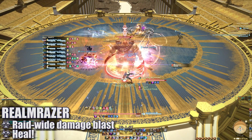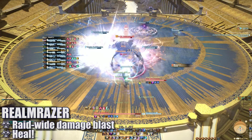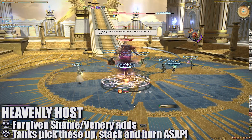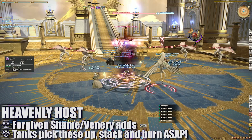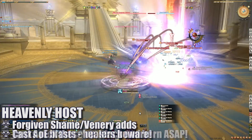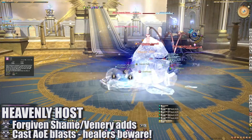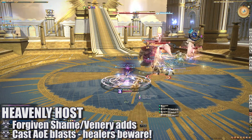We begin with Realm Razor, which will deal raid-wide damage — healers should have their shields and heals ready to counter. Heavenly Hosts will spawn 4 Forgiven Shame and 1 Forgiven Venery adds around the platform. These adds should be picked up by the tanks immediately. They'll begin to cast Skull's Bridal, a smaller AoE blast, and should be destroyed as soon as possible. Healers, be ready in case any of those AoE blasts go off.